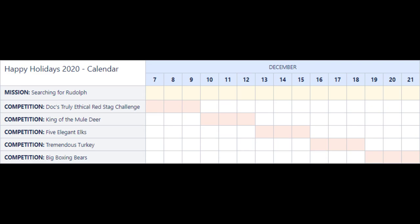In the competitions — I'll throw a picture up on screen — there are five competitions. The first one is unfortunately already finished: it was Doc's Truly Ethical Red Stag Challenge, highest scoring red deer stag at 100% harvest value. The next one starting today is King of the Mule Deer — you need to harvest the highest scoring mule deer with the 7mm rifle out of a hunting tower.